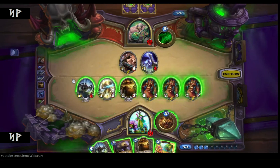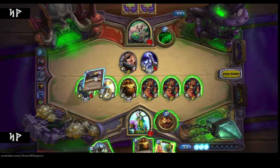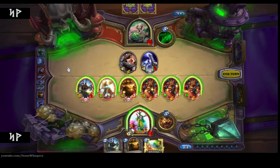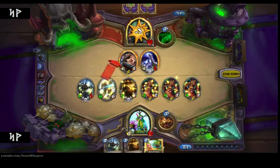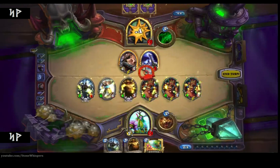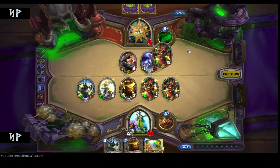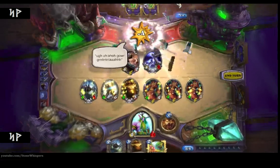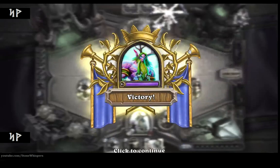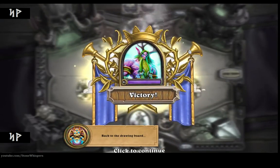I will summon the Treants. As you can see, everybody's ready to attack. I'll give them a little bit of a boost with Savage Roar and let them attack to finish off. Just in the nick of time, managed to get that one done — a victory for us, as Kel'Thuzad says down there.